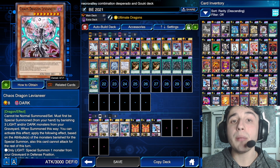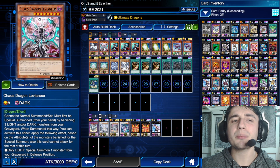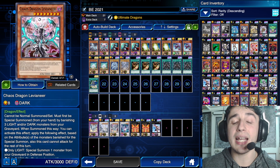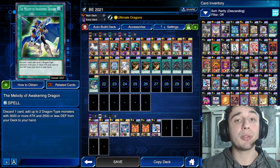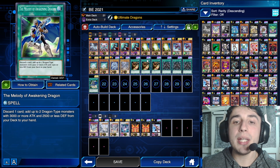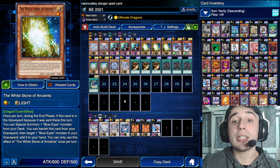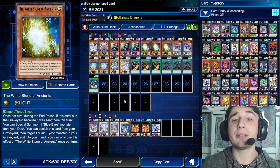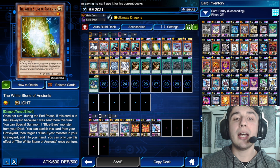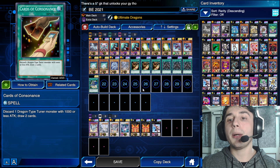The same thing is true for Chaos Dragon Levineer, because it's actually a dragon that has more than 3,000 attack and less than 2,500 defense — the perfect requirement for the Melody of Awakening Dragon. Then we have triple White Stones of Ancient that I didn't own before buying the structure. That's why the structure was so good for me — it gave me two Ultra Rare copies of cards I didn't own: the White Stone and the Cards of Consonance. To me, it was really a big deal.